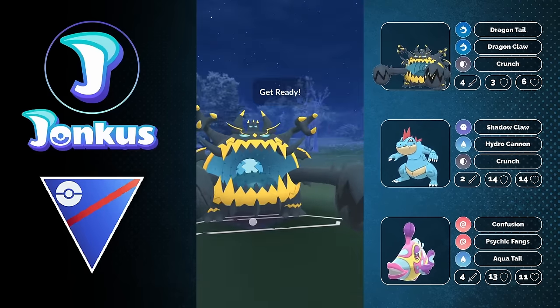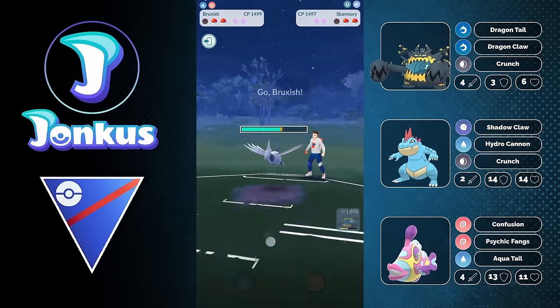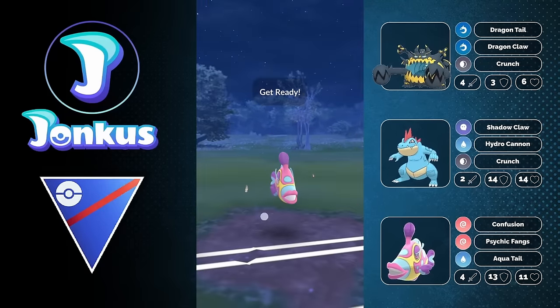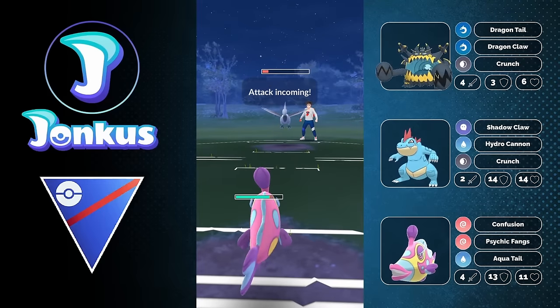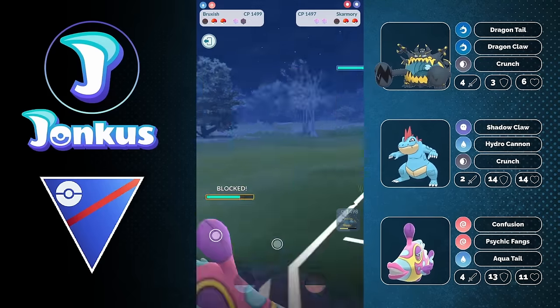We're also going to try to bait out something like a Lantern. What we're going to try to do with this team is set up Bruxish to sweep, because Bruxish actually has a lot of potential. Confusion allows you to basically fold down anything like an Annihilape, something like a Poliwrath, quite a lot of different Pokemon — and even here, where it's only doing resisted damage, there's quite a lot of damage against them.